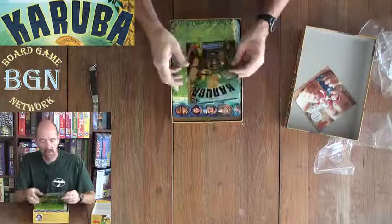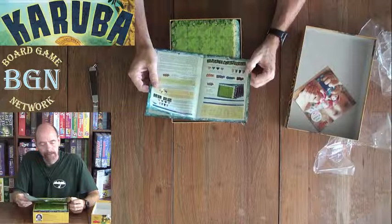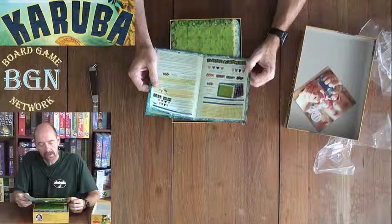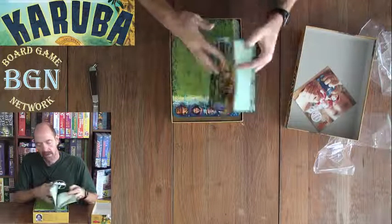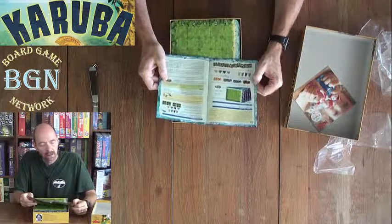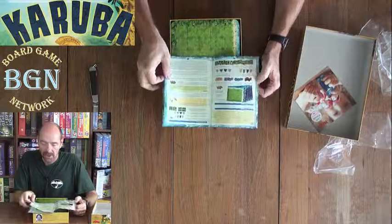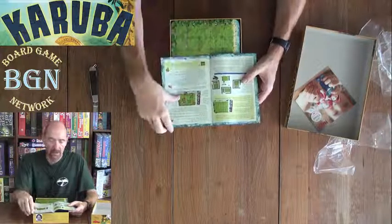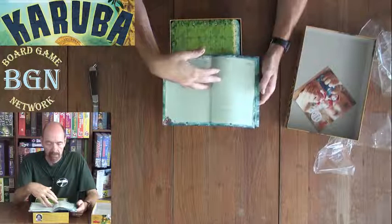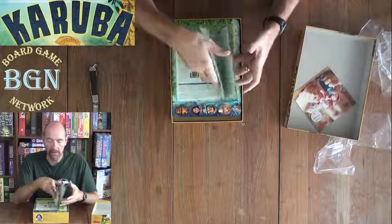And here's our rule book. Make sure you check the right side of the rule book when you're getting it out — you might be playing wrong. There's another side to this rule book. So there's your rule book, comes in at seven pages including the front page.